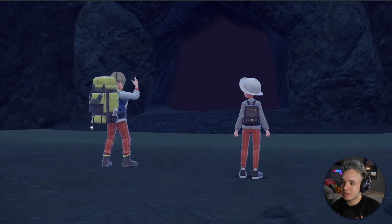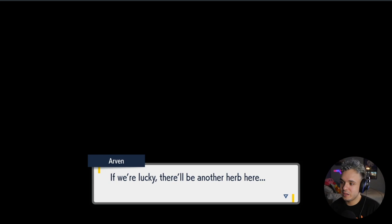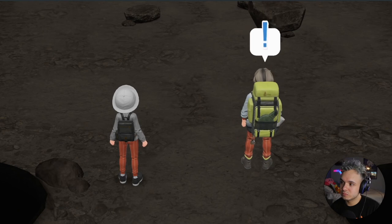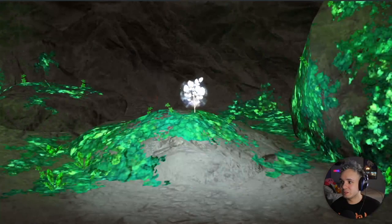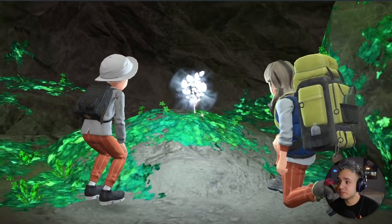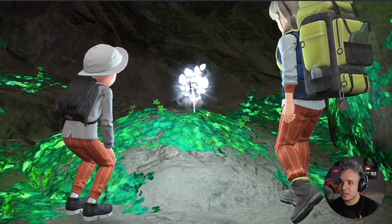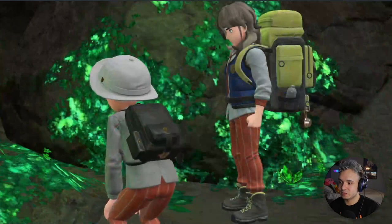'I bet if we go in there we'll find more of that Herba Mystica — let's go before that thing can regroup.' Let's find out. We're lucky there'll be another herb in here. Is that it? I knew it — cool! There's always one, not sure why, but there's always one. 'You and Arvin found the Salty Herba Mystica!' Ooh, salty!